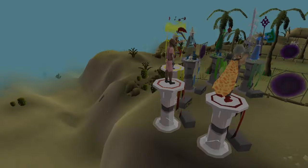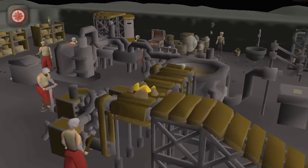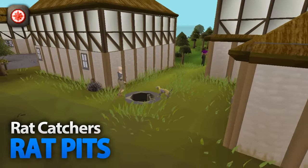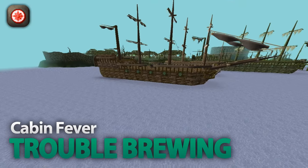The last teleports you unlock from quests can be accessed in your Minigame Teleports tab. Using the Blast Furnace teleport requires access to Keldagrim, which needs you to start The Giant Dwarf. The Shades of Mort'ton quest unlocks the teleport to that minigame, the Rat Pits teleport can be used after Rat Catchers, and the Trouble Brewing teleport comes after Cabin Fever.